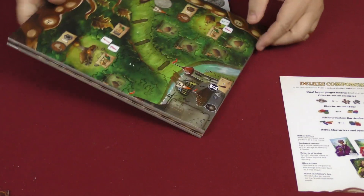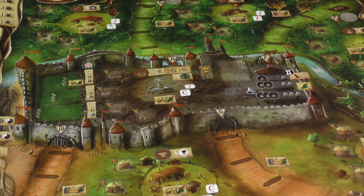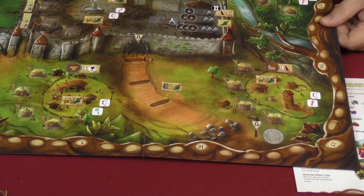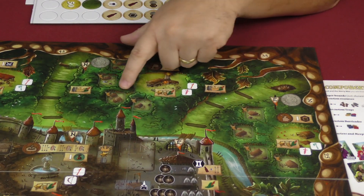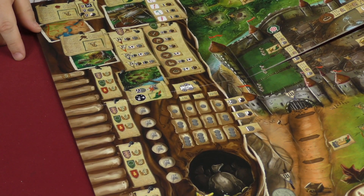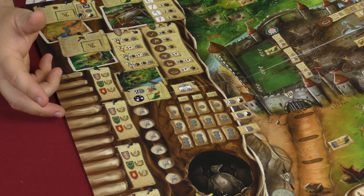Let me pull out the board so you can see it. So of course there you have Prince John's castle and all the stuff going on there, and then you have all these other sites around the corners of the board that you're going to be able to go to — send your merry men to gather resources and that type of stuff.